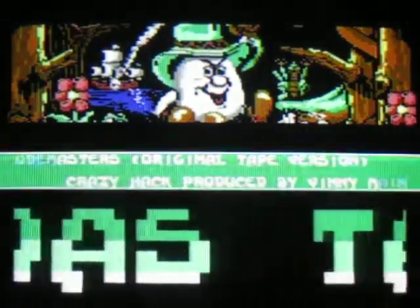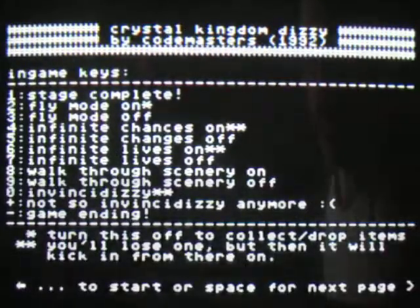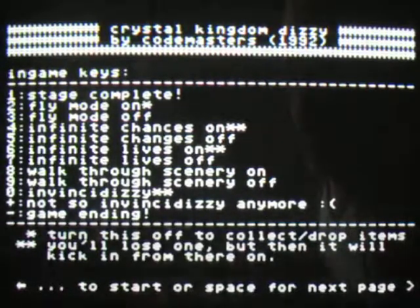This is Crystal Kingdom Dizzy by Codemasters. It's more colourful than the one kilobyte character-based high-res mode on Manic Miner — it uses the eight kilobyte mode. That's why the mortar in the brickwork and the shrunk screen at 32 columns actually has a different background and foreground colour to the rest of the screen; they're not replicated anywhere else.